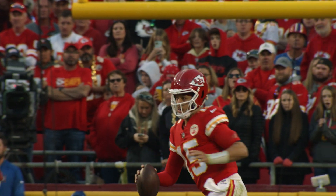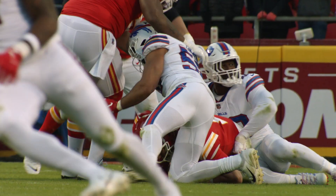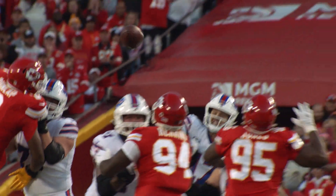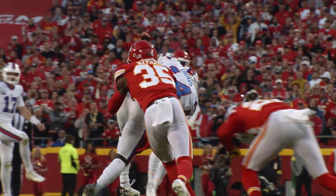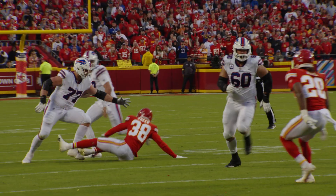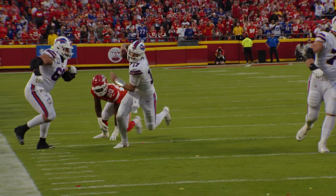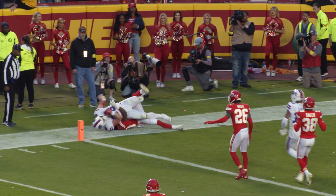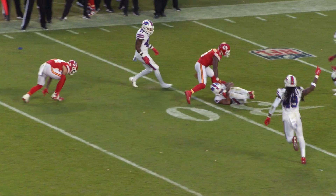The Bills played maybe their best complementary football of the entire season, especially at the end of this game. The Bills punt the ball to the Chiefs and Von Miller sacks Patrick Mahomes to force the ball back to Buffalo. We saw some Josh Allen runs eat up some clock and then a good pass to Diggs and then also that game winner to Dawson Knox. The Chiefs then get the ball back and everyone's worried — is Patrick Mahomes going to do it again? Von Miller and Milano create the pressure, and Taron Johnson makes the interception. We'll take a look at it here.